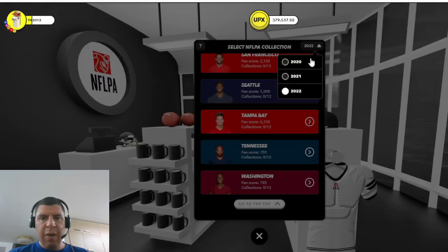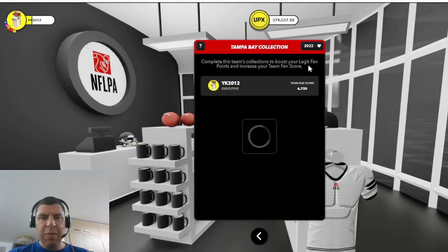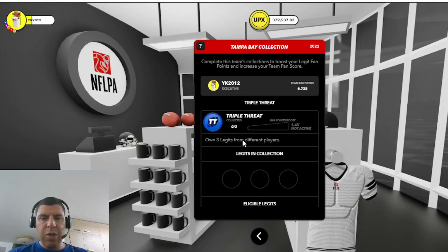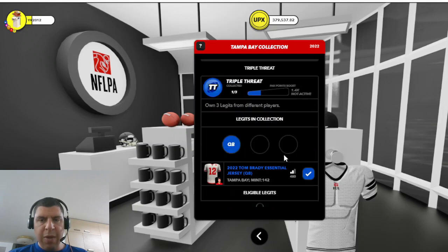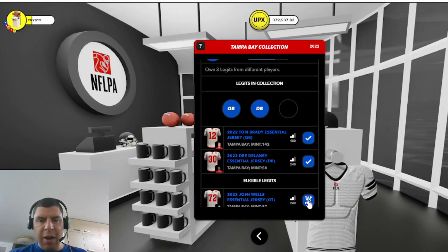It's important to make note of the year that you have selected. For this example, I'm going to be filling a Tampa Bay collection for the year 2022, and I'm going to select the collection that I want to complete — so I'm going to choose the triple threat collection. From here, I'm going to choose three legits from different players. I have a number of Tom Brady essentials here, so I'm going to choose one of them, and then it's going to narrow my selection down to the two other legits that I have of different players.